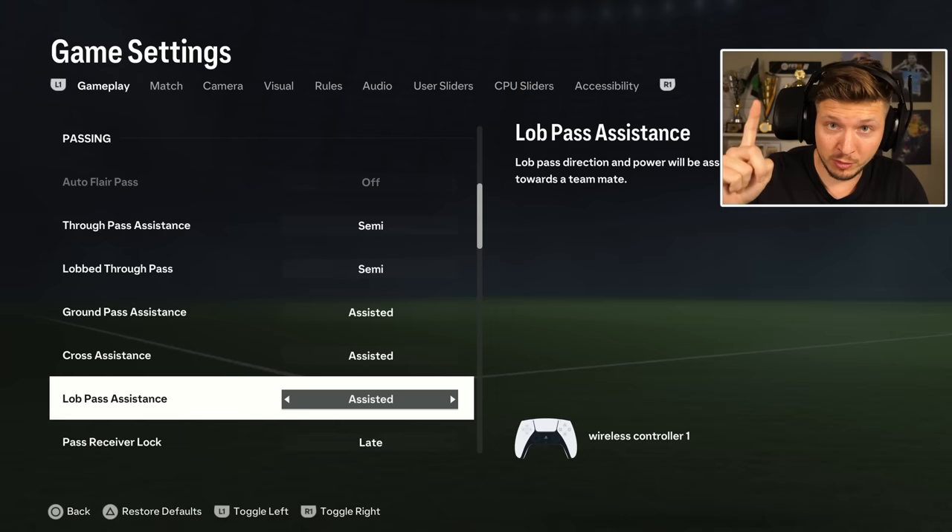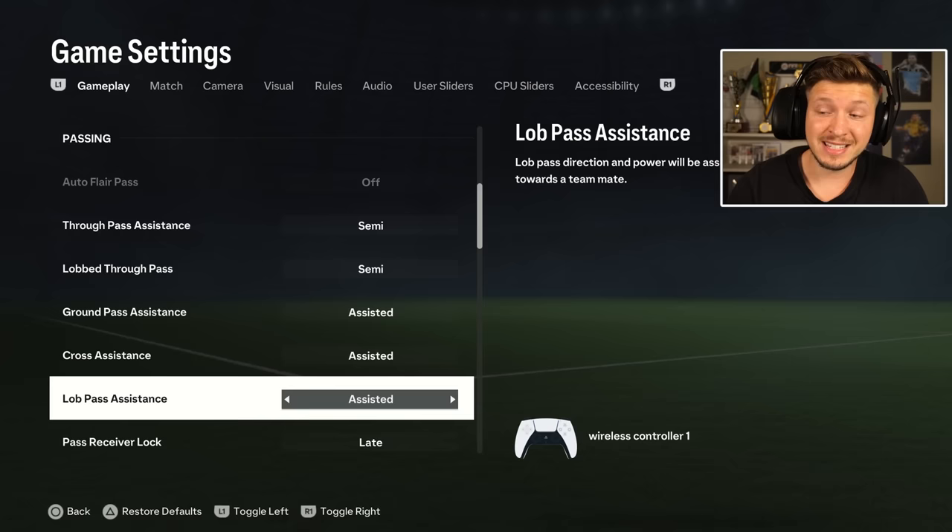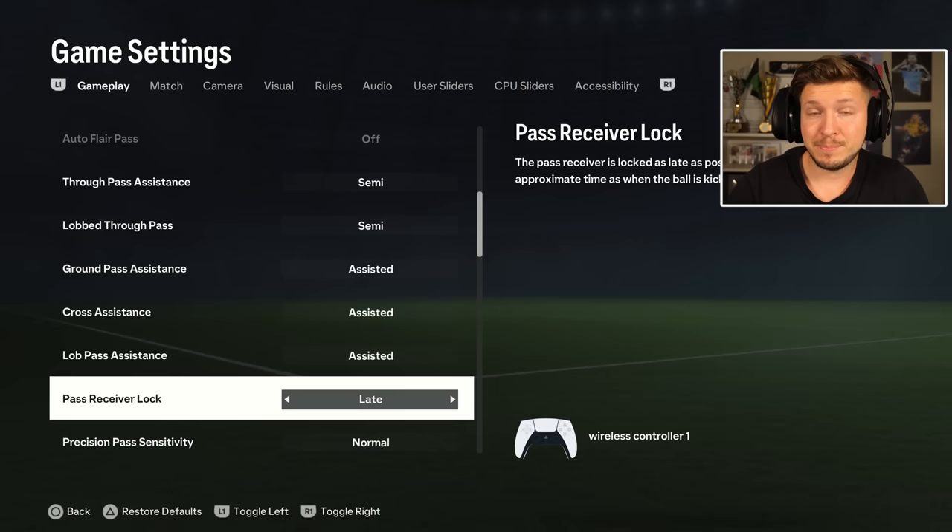So I think the best one this time again is assisted. And then we have low pass, which is for a square pass that is not a cross — let's say if you switch sides, this one comes into play. The best here again is assisted. We live in an AI world, and if you don't use this, you're being left behind. Otherwise, you will be at a disadvantage.